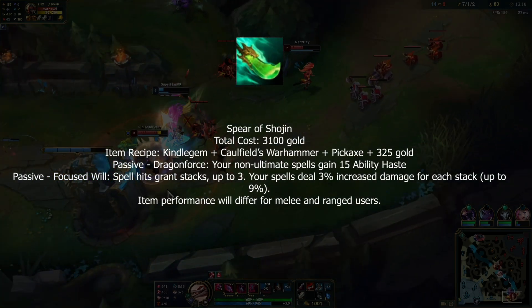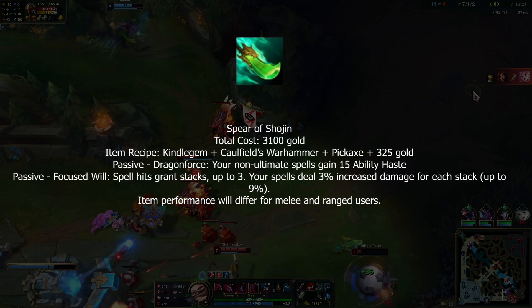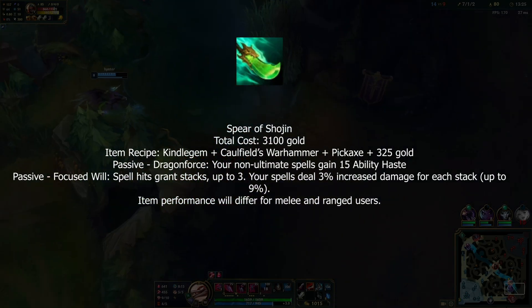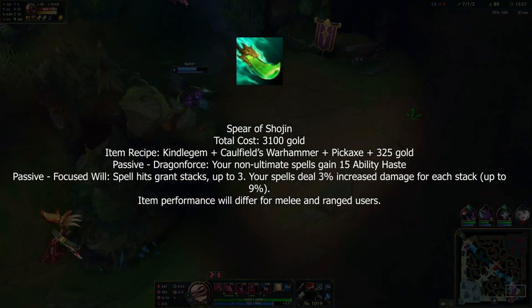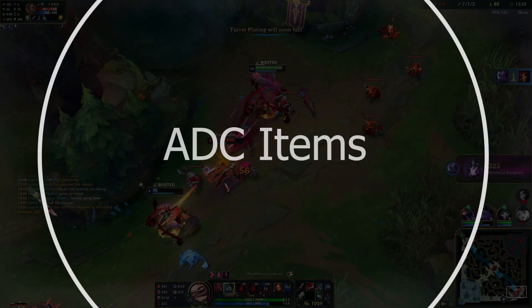Spear of Shojin doesn't have stats listed yet, but its passive now gives your non-ultimate abilities 15 ability haste. You deal increased damage when you land abilities, stacking up to three times for a 9% increase. There are some slight differences between melee and ranged that they're probably still working out.